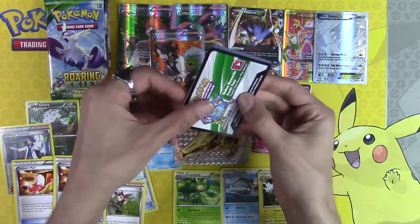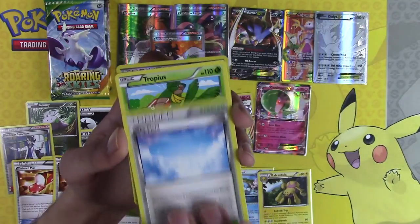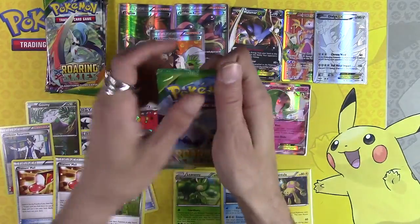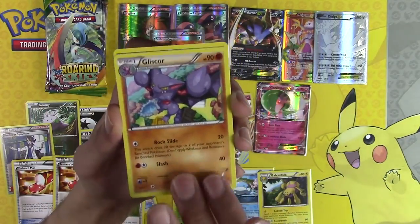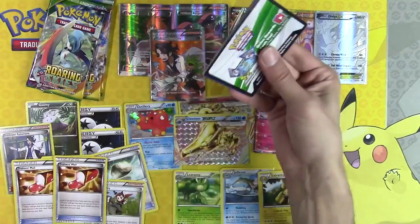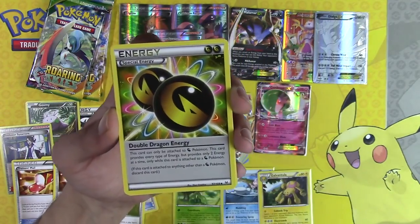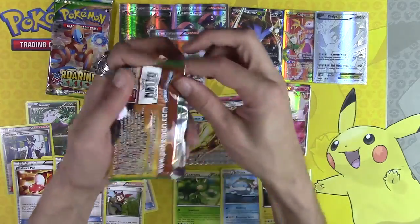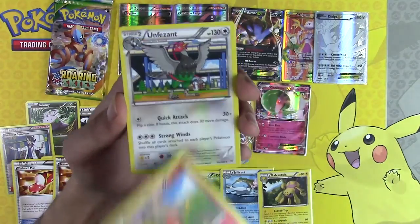Rayquaza Spirit Link, Skyfield, Tropius reverse holo, Skyfield again. Unfezant — Roaring Skies not going the distance right now, but that's fine. I don't even care right now — two Trainer's Mails is enough. Cascoon reverse holo, Jirachi. I have three packs of Roaring Skies left, and I have plenty more Charizard EX boxes to open very soon. Dragonair, Double Dragon Energy, Electrode, Voltorb, and Clefairy. Two packs left — I guess I should edit and upload, then go to bed. Black Kyurem, Unfezant, Wynaut.